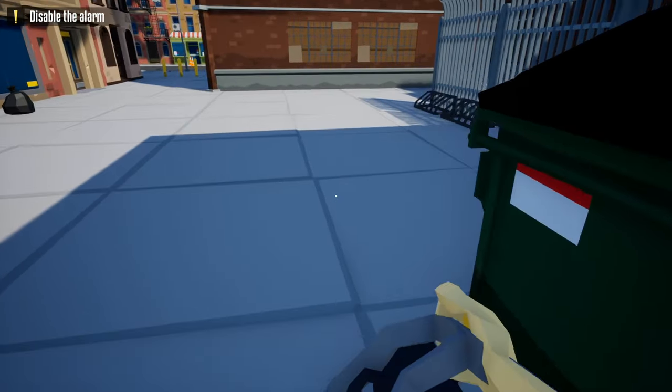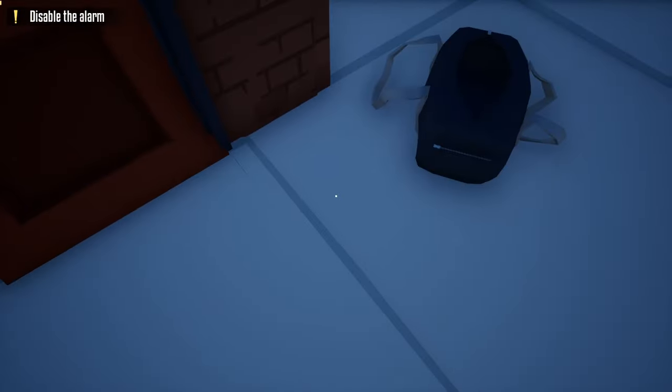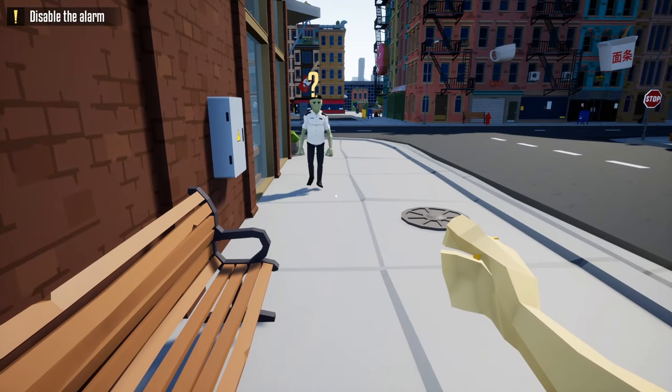Once you get to the end of the dumpsters, take an immediate right, grab your battering ram, and break open this first door that you see. After breaking open this door, one of the guards inside should be alerted and come to investigate. What you want to do is go to the front of the store — this is where we're going to glitch him out.